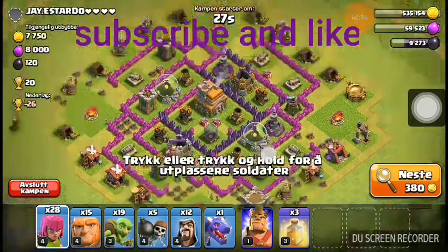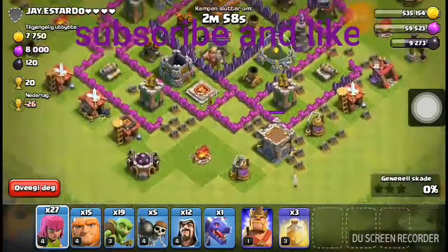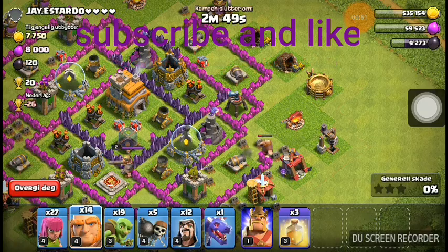Nice. First, whenever you attack, check the clan castle. I have checked — there are no troops inside it. Let's start. There will be traps here; I know that there are traps here.